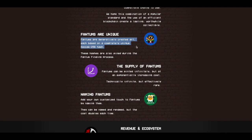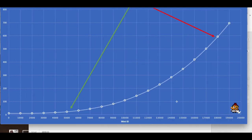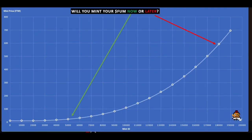The supply of Phantoms is infinite right now, but they do have a bonding curve. Don't get worried and ask why you'd buy an NFT that is unlimited — just check this bonding curve out. This bonding curve is literally like the cat's meow.